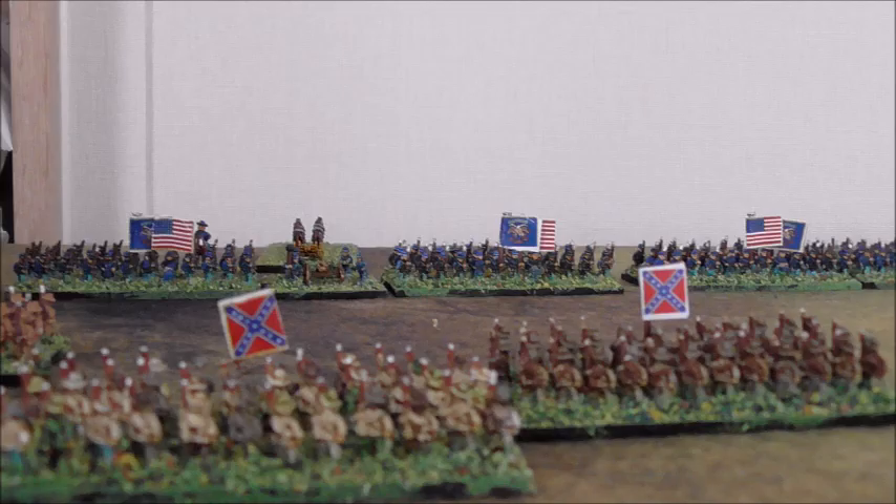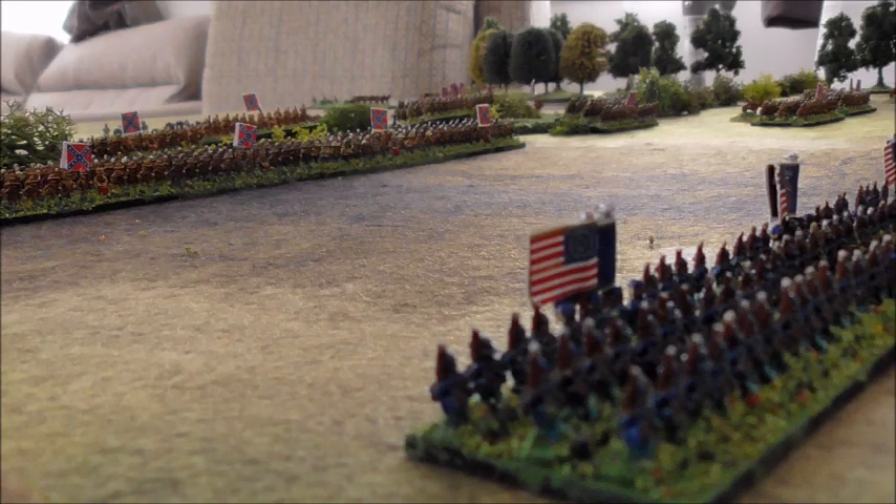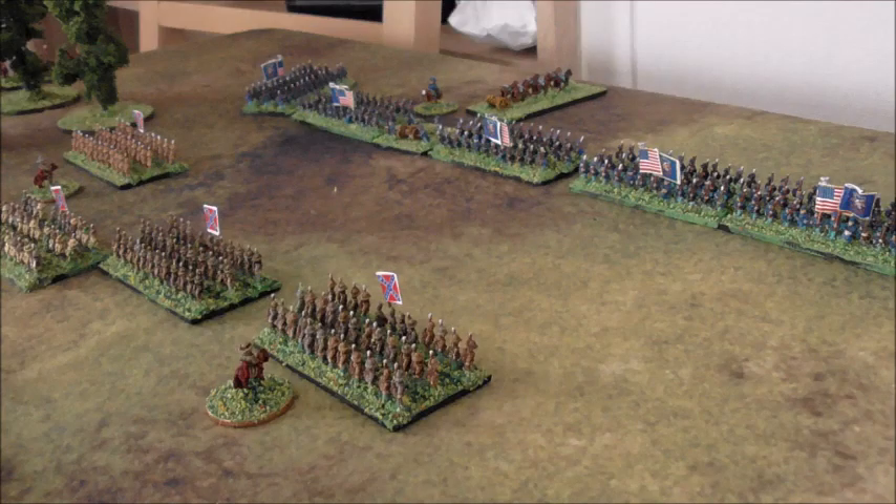The Brigadier General of the Confederate cavalry surveys the scene before him. 'Forward, boys.' Massed ranks face each other across the field. The threatened Union right flank — there sure seems to be a lot of them.